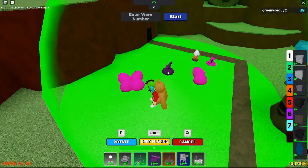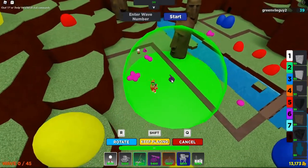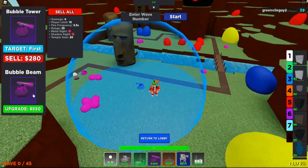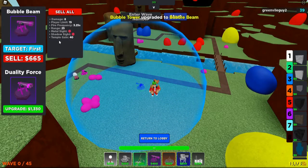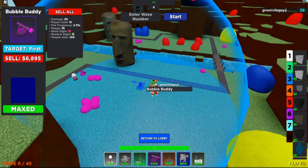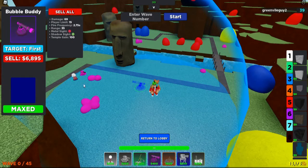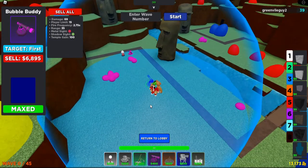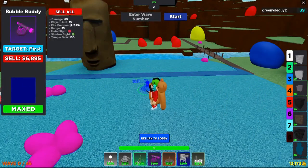For a long range tower, the Bubble Tower is very good. This is the base form and as you can already see it has massive range. The damage isn't that great and the fire frequency isn't either, but if you're looking for a tower that does high damage with good range, this is a really good tower. It gets shadow sight, which is good, but it does not see metal so you'll have to think of other things. It's very cheap — only 500 coins — play easy mode a couple of times and you can afford this tower.